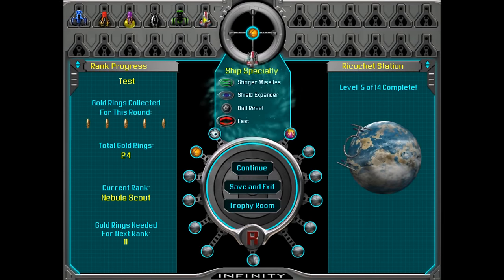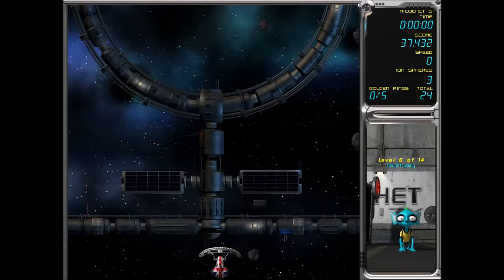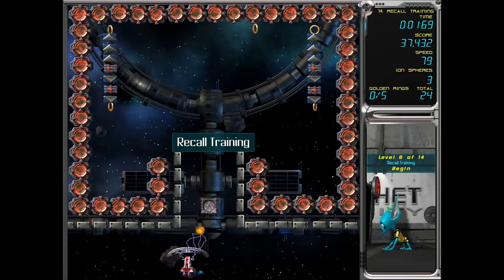A Union Jack ship! Okay, we are definitely using this from now on — that is cool! You can download this game at Big Fish Games.